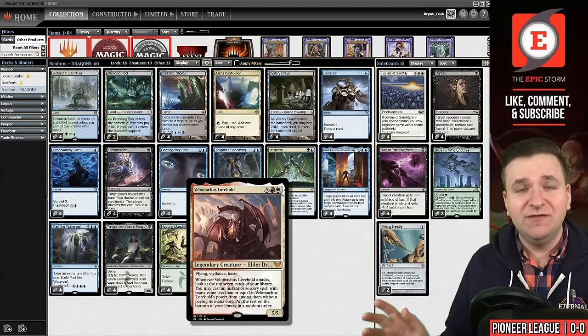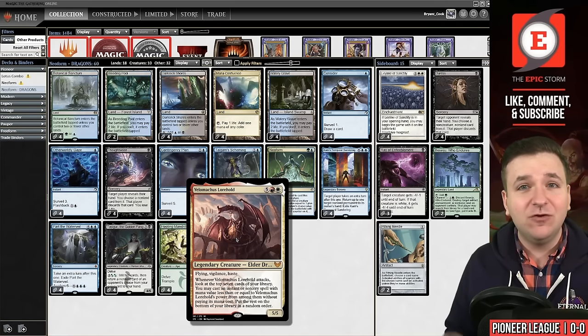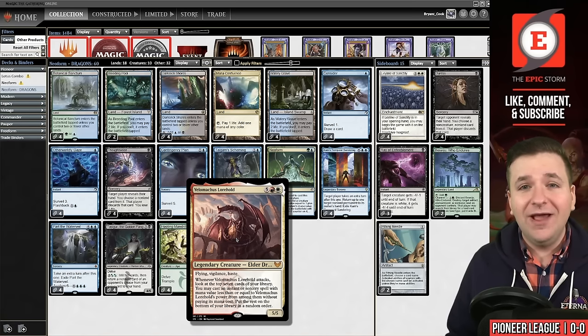Velomachus has flying, vigilance, and haste. When it attacks, you reveal the top seven cards of your deck and you can cast an instant or sorcery spell for free. So why is this good?